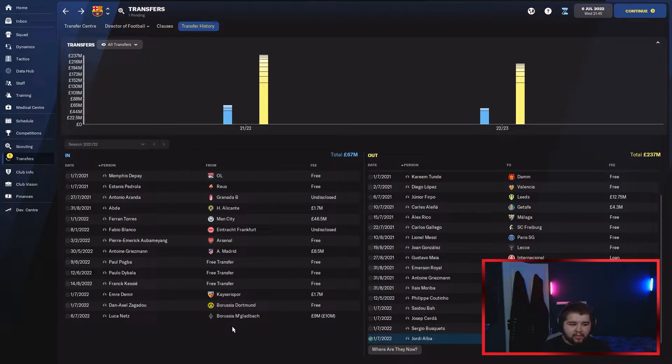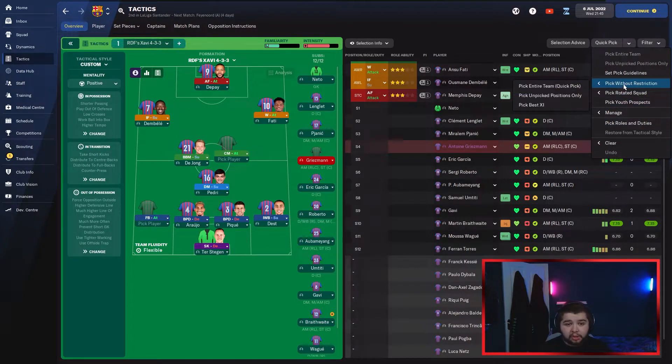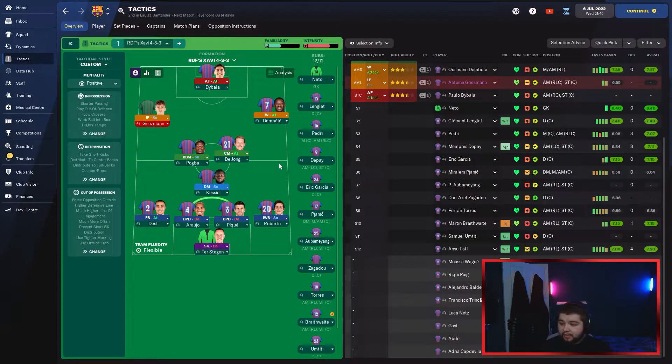The reason I haven't sold De Jong is because he probably isn't going to go to United — I really don't know, I can't imagine them going through with it, unfortunately, as I'm a United fan. If we go into the tactics, I'm going to be using RDF's Xavi tactics — shout out to him, one of the best YouTubers when it comes to making tactics. Barcelona, Xavi-themed tactic — I've not made a Xavi tactic before, so why not test it out and see how it does in this rebuild.